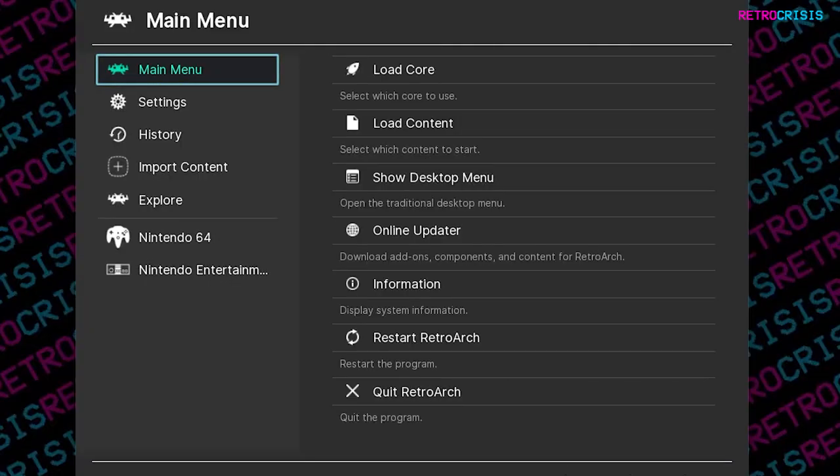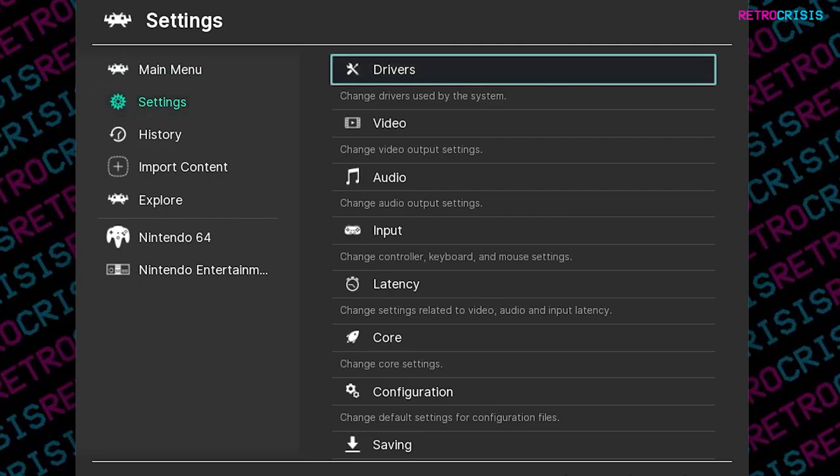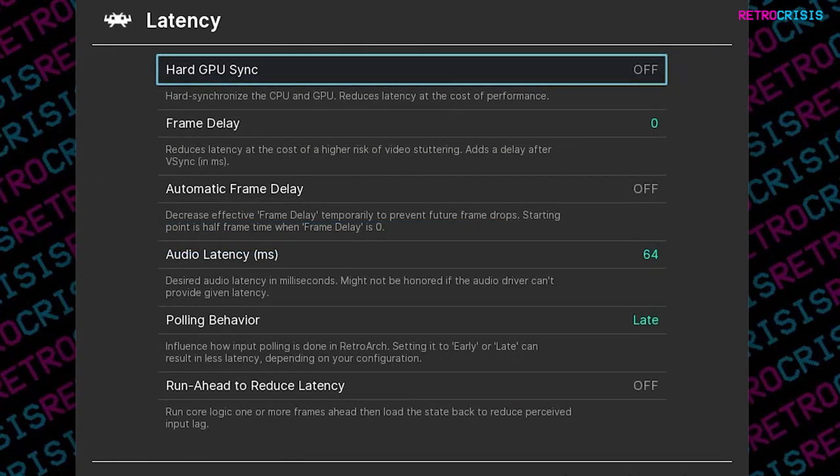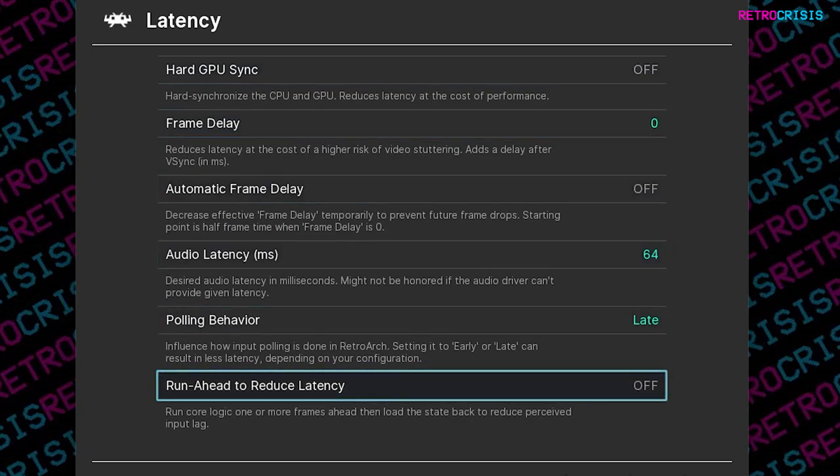In order to set it up, open up RetroArch, go to Settings, and then go to Latency. Then you want to go down to Run Ahead to Reduce Latency and switch that to On.